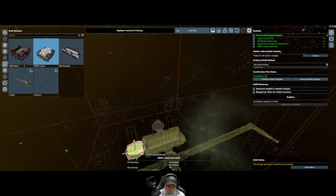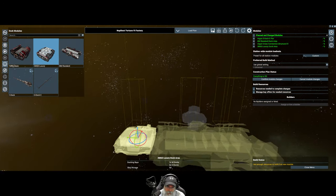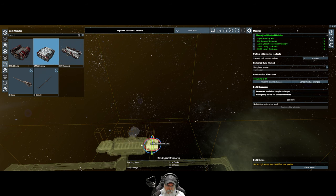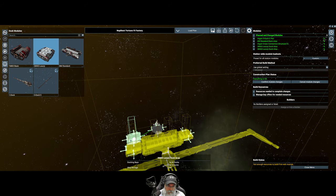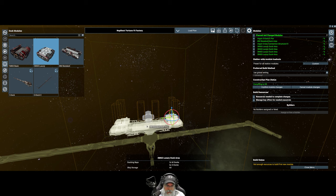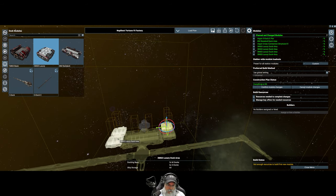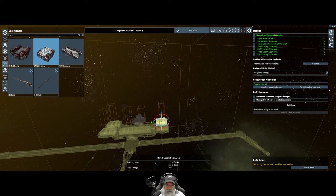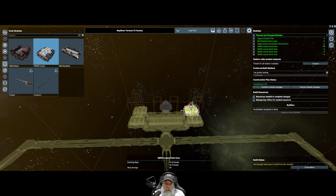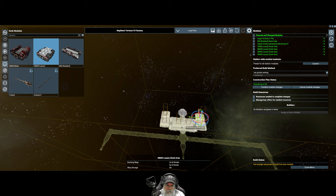Let me add luxury docks - one here, one here, one here, and one here. The reason I'm doing this is because the 8M standard dock does not allow small ships to dock. Each luxury dock allows six small ships, so we now have room for 24 small ships to dock. Couriers in particular, because I'm expecting a lot of couriers coming in and out of the station.